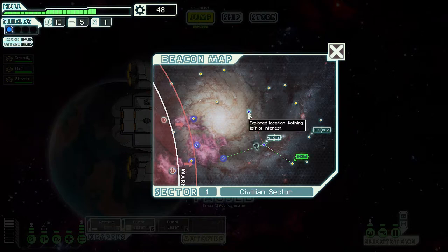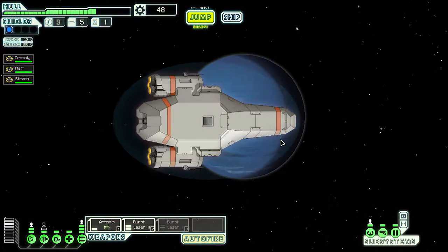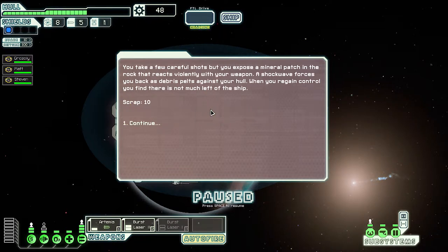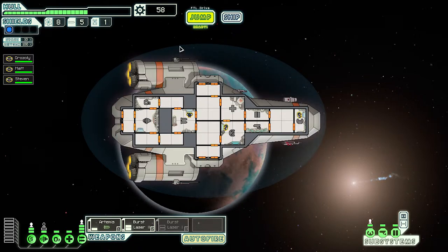We're well ahead of the Rebel fleet. There's a distress signal - let's head to it. We arrive at the distress beacon near a small asteroid belt and find a ship with pirate markings partially crushed between two large rocks. It must have been illegally mining without proper equipment. We tried to dislodge the ship by shooting at the rocks - took some damage, but exposed a mineral patch that reacted violently. A shockwave hit us. We got some scrap, but took hull damage.